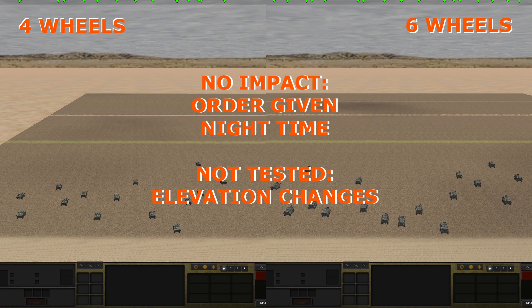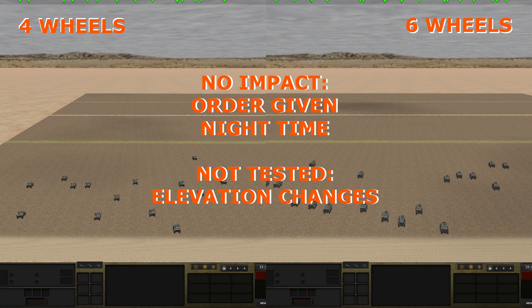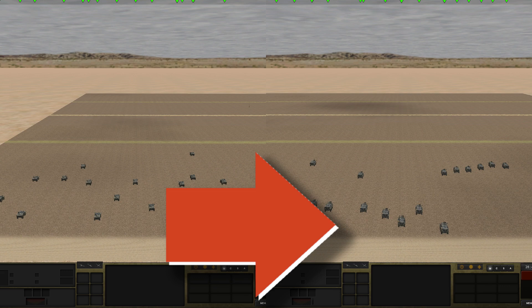This might have been more details than you expected — at least it was for me. What did not seem to have an impact was the order given, and it also did not appear that nighttime had a negative impact on bogging, so I assume that reduced visibility does not impact it at all. I did not test if declines or inclines in terrain affect the likelihood of bogging — might be worth a future investigation. If you found this helpful, don't be shy and show it with a thumbs up. Constructive criticism is appreciated via comments. Clicking on the link guide will also show you the differences between on and off-map artillery. May your day be blessed and thanks for watching.